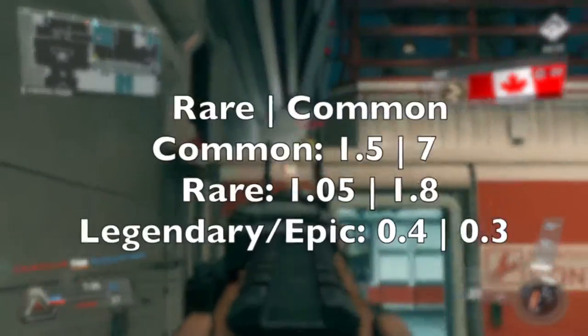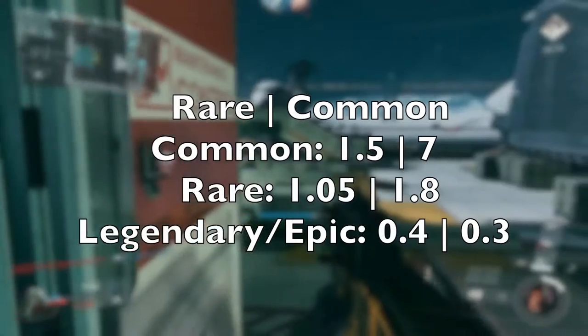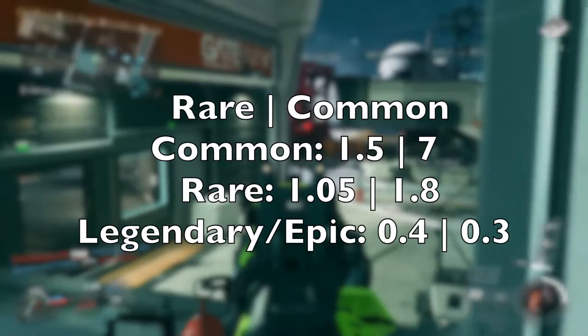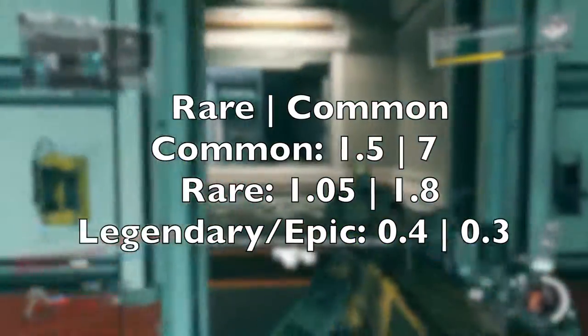So all you're really paying for in that rare supply drop is that one guaranteed rare item or better. But when you look at the numbers, if you open three common supply drops, you're actually going to get more rare items than you do from one rare supply drop, and the odds of getting a legendary or epic item are only slightly lower than in the rare supply drop. So that's pretty interesting.